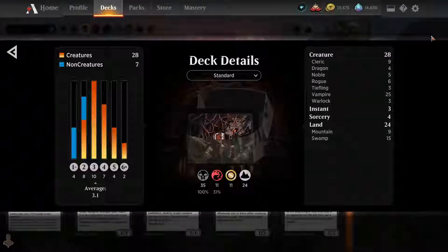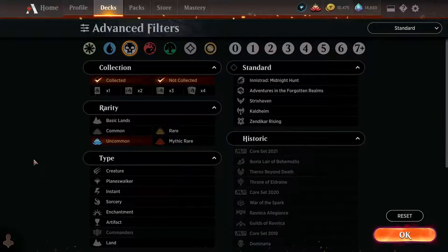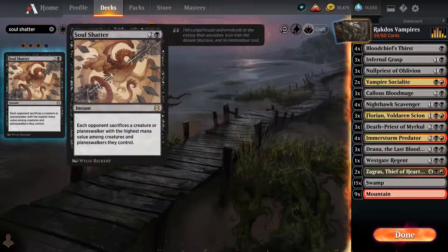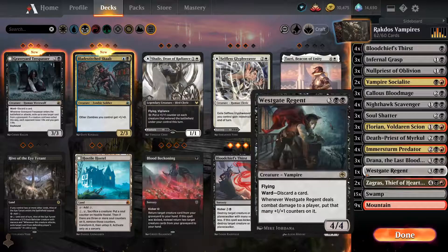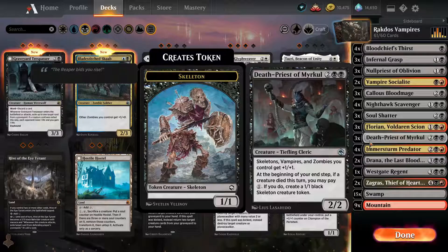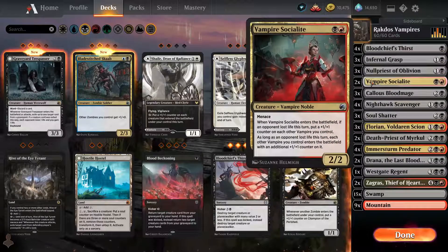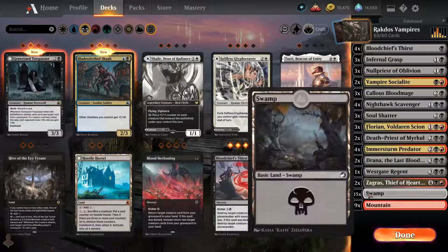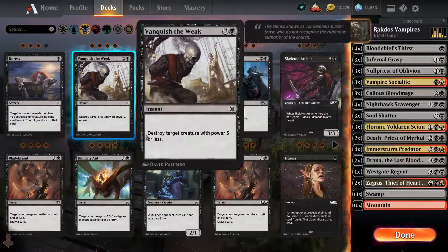Wait, we're already at 60 cards. We want some Soul Shatters to deal with planeswalkers — definitely want three Soul Shatters in. So we gotta cut some cards. Maybe two Draenas is enough, two Death Priests also enough — 26 creatures. We'll play another Socialite. As usual, we always test it like this.